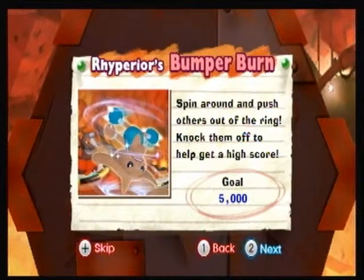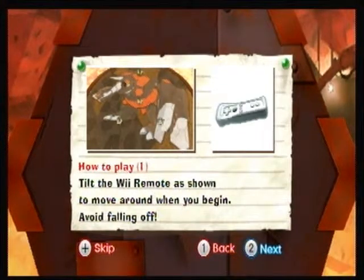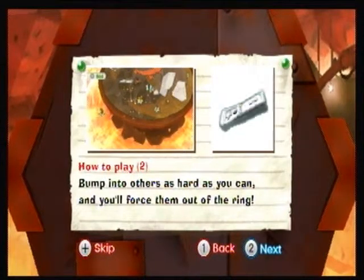Rhyperior's Bumper Burn: Spin around and push the others out of the ring. Knock them off to help get a high score. Tilt the Wii Remote as shown, move around as you begin, avoid falling off, bump the others as hard as you can, and you'll force them out of the ring and into the lava pit below. Yes, you're going to knock the Pokemon into lava. That's nice.